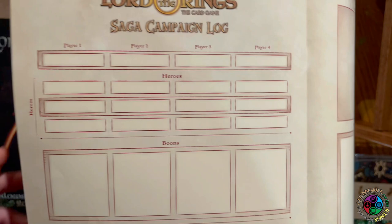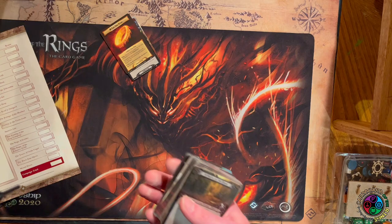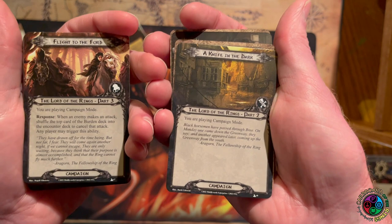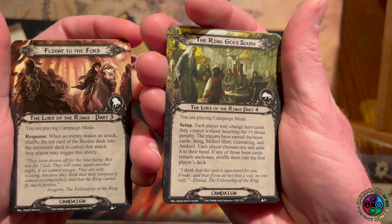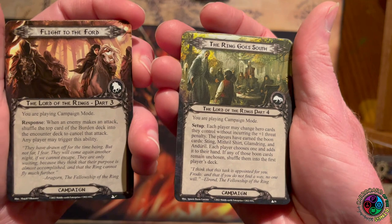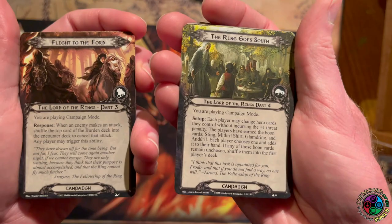If your heroes include a hero that has multiple versions, that does not count as swapping the hero — you can start with Tactics Merry and swap to Spirit Merry without taking the plus-one threat increase. But if between quests you decide to add a completely different hero, you raise your threat by one. You are given times to exchange heroes for no threat penalty. One of those times is between quests three and four — when you start quest four you are allowed to pick different heroes with no plus-one threat increase. That is the only free hero swap window across these six scenarios: between completion of quest three, Flight to the Ford, and the start of quest four, The Ring Goes South.